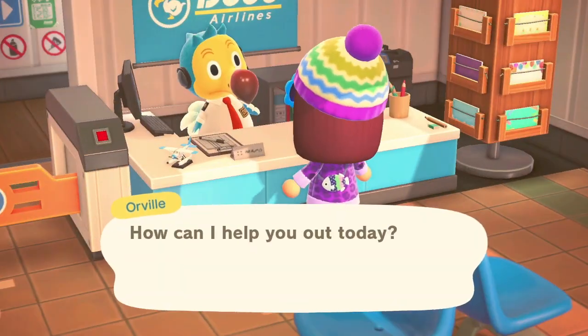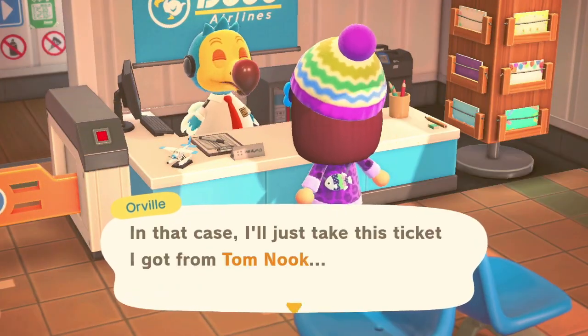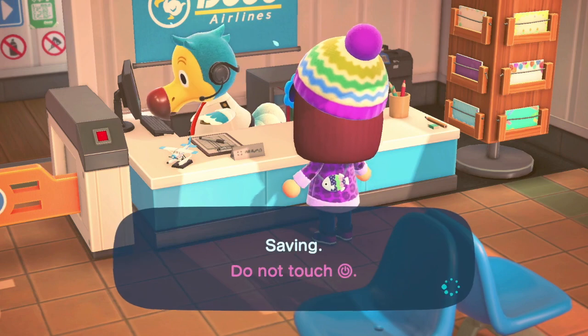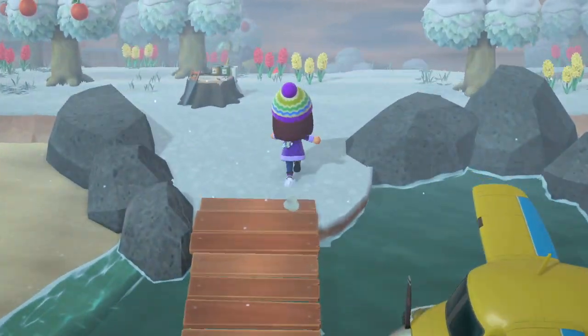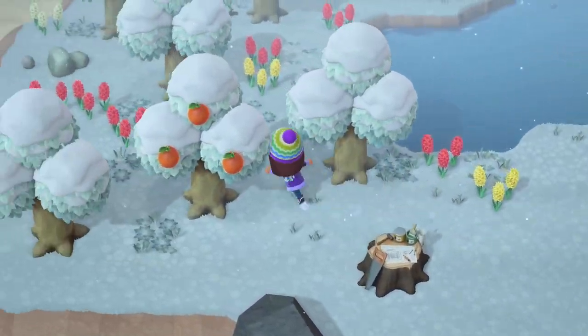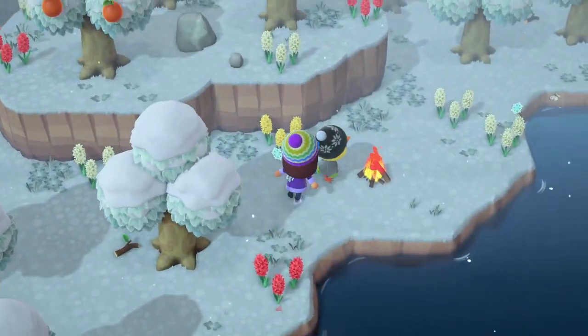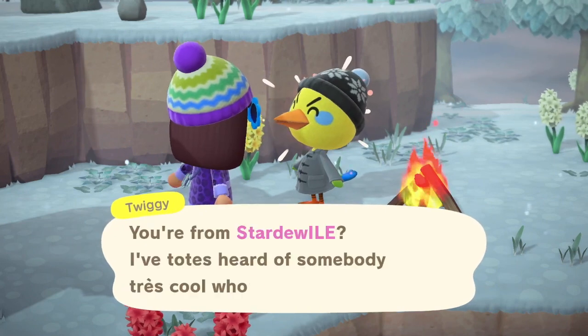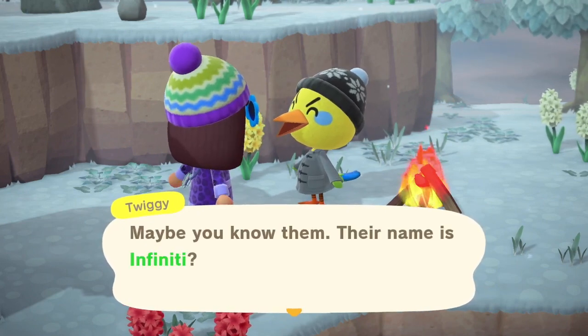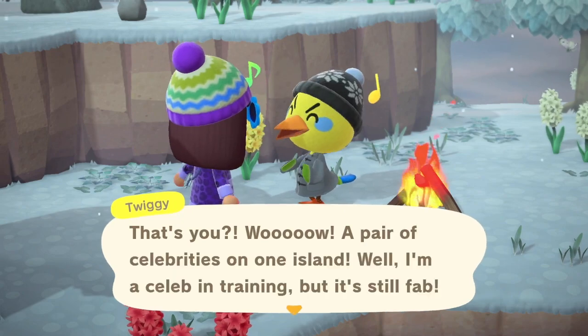Off I go to the airport. Alright, first up on the first mystery island is Twiggy — Twiggy's cute but I'm looking for someone else.